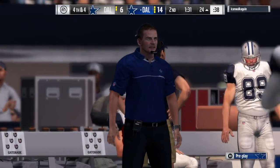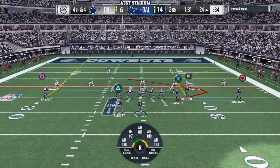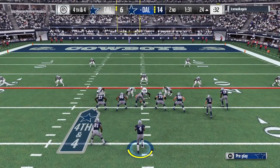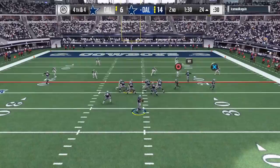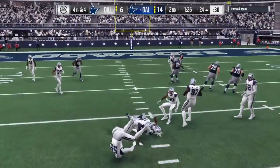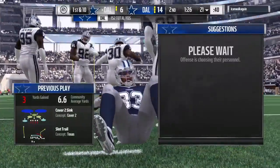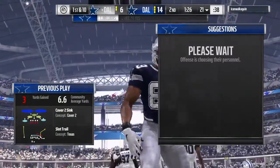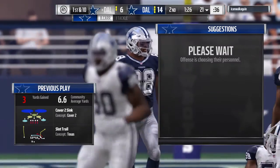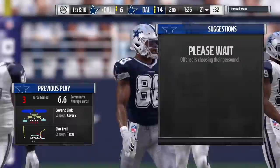It would be a very makeable field goal try from here, but instead they're going to go for it. Fourth down, Prescott — got a man over the middle, it's Williams. The Cowboys unable to convert on fourth down. And the Cowboys defense is going to get them the football back. Dallas gets set to take the field, coming off a three and out.